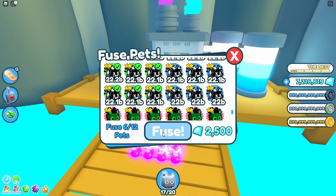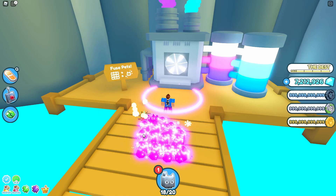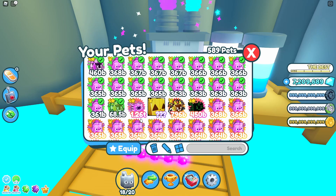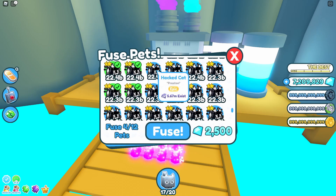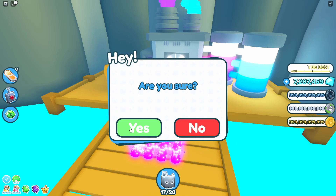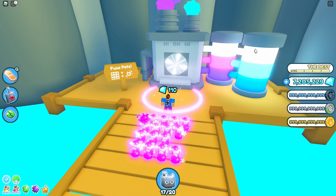Let's try six again in case that was a fluke — okay, that one gave a hacked hat. So I think the rainbow unicorn may have been a fluke. Another six — and another rainbow unicorn. So at the moment it looks like a 50/50 chance of getting the golden hat cat or the rainbow unicorn. Let's try eight — and you will get a glitched unicorn rainbow. Let's do another eight to confirm if that's 100% or not — you got a hat cat golden. So six or eight give the same percentage.